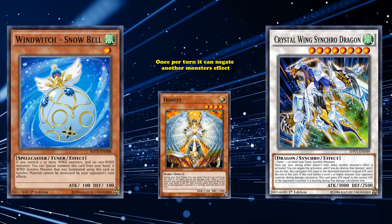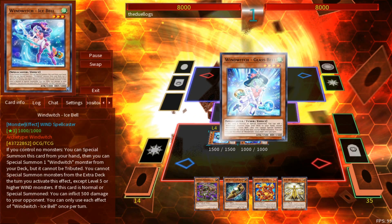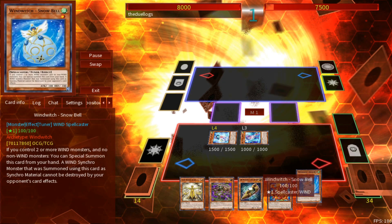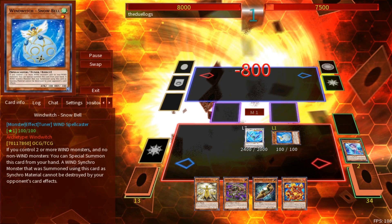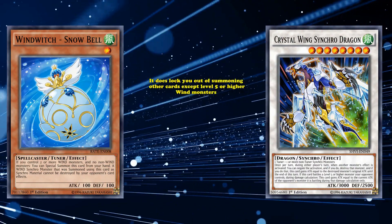It's a really good card to get out, especially if you can make it with only one card from your opening hand — that being Wind Witch Ice Bell, who can special summon Wind Witch Glass Bell from your deck, who can then add Wind Witch Snow Bell from your deck to your hand, giving you two Wind Monsters on the field to special summon Snow Bell from your hand. Then you use Wind Witch Ice Bell and Glass Bell to go into a level 7 Synchro, then use the Synchro with Ice Bell to go into Crystal Wing Synchro Dragon. It does lock you out of summoning other cards except level 5 or higher Wind Monsters, but if your deck can handle that, it's an excellent engine to run.